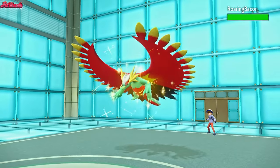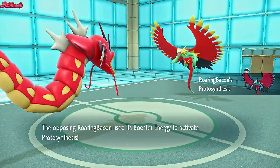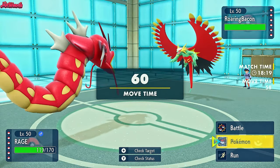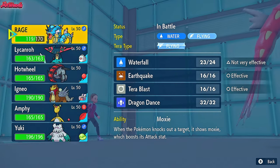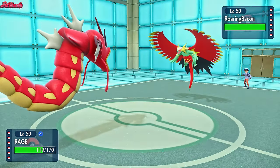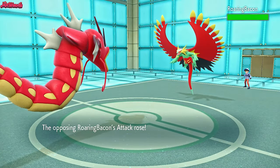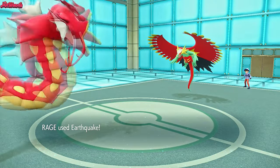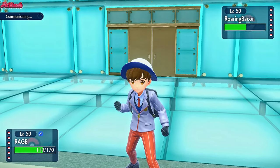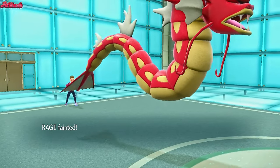In comes Roaring Moon — nice and shiny, got to love it. They get Booster Energy activating their attack boost. Do we stay in with Earthquake or Waterfall, or switch out? We need to get damage off on this thing and then hopefully Abomasnow's Ice Shard can finish it. They go for Dragonlance — that's why we can't just switch out. We go for Earthquake doing a nice chunk, then another Earthquake. They go for Acrobatics, which takes out Gyarados unfortunately.